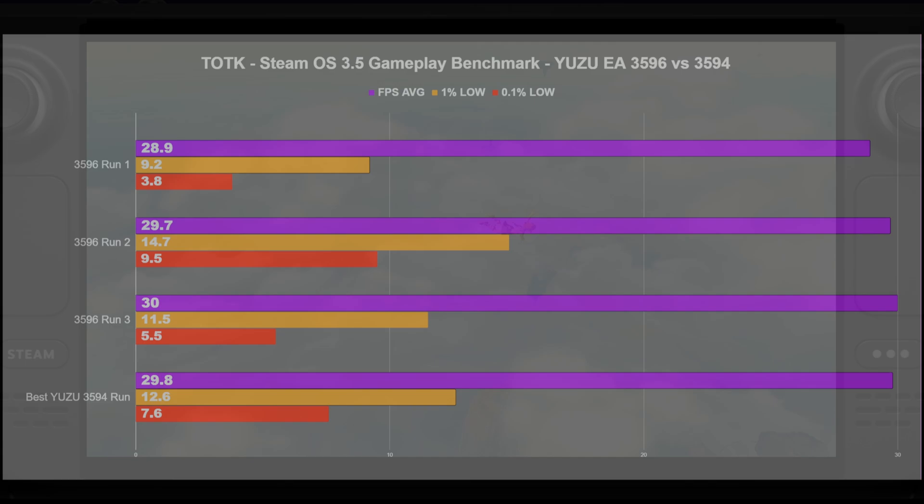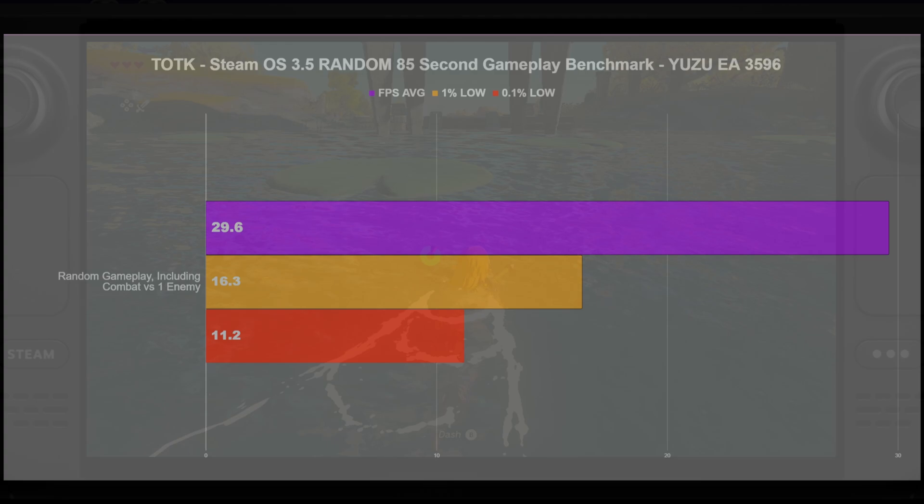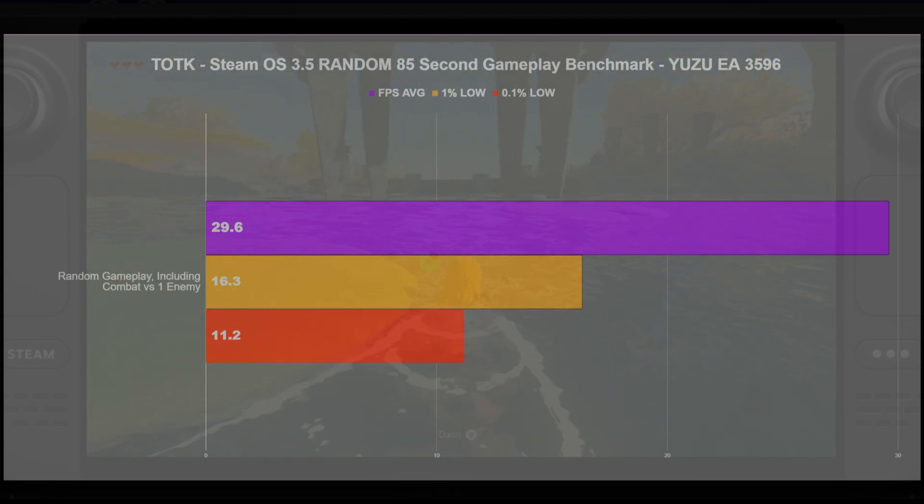With Yuzu Early Access, there were two new updates — I believe 3595 and at least 3596. I downloaded and updated, then re-ran some of the gameplay benchmark testing versus my best 3594 run. For one run, the 1% lows were better and the 0.1% lows were significantly better. In the third run they were in line with the 3594 run. It did feel smooth though — it doesn't seem to hurt to update. And in a random 85-second gameplay slice I took in the opening initial area, gameplay was pretty darn smooth.